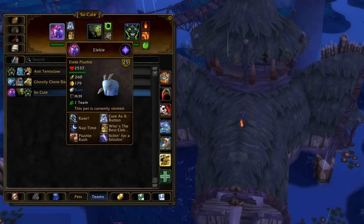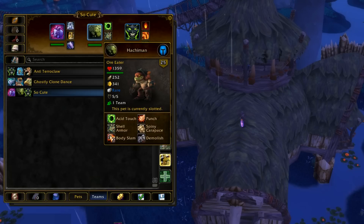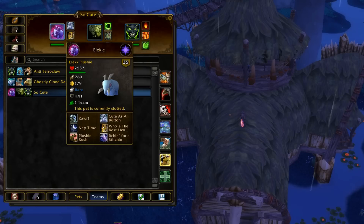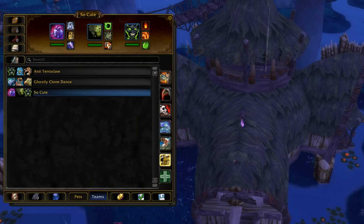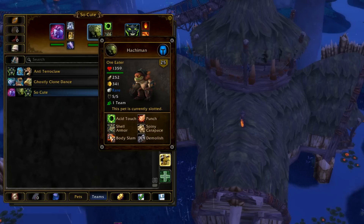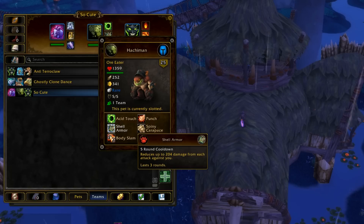With the plushie, you can switch out for free basically. You switch into him, he gets hit - since he can't do anything anyway, it doesn't really matter, he's only there to get hit in the first place. And then you just use your switch to go straight into the Ore Eater, who will take no damage since Itching for Stitching usually goes second because he's also the slowest pet in the game with only 179 speed. I think even all snails outspeed him. And then Ore Eater takes full advantage of being able to switch out as much as he wants because of Shell Armor.